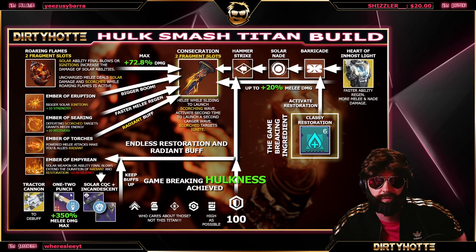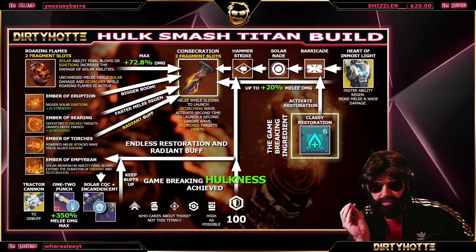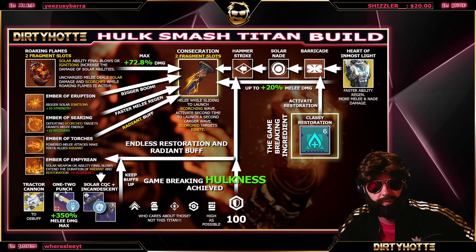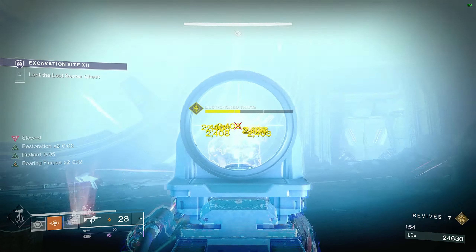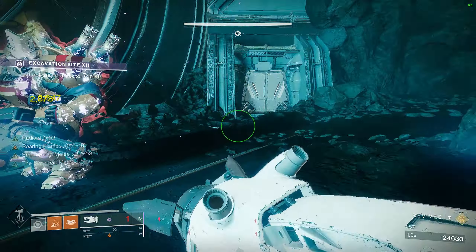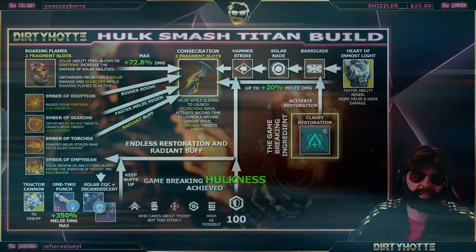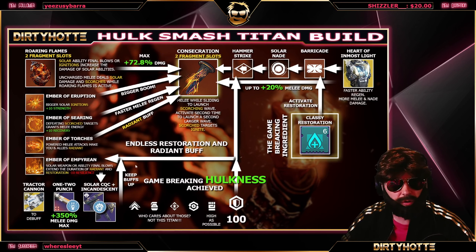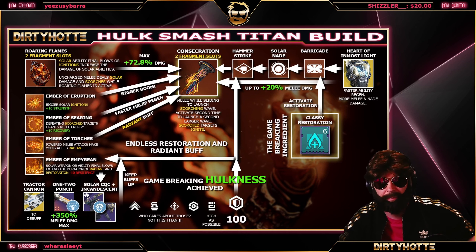One-Two Punch does still work if you use Hammer Strike — if you're quick with your slide into the second melee wave you can get that damage buff. However, it's a very small time window because of the double melee from the slide, so timing must be perfect. If you don't have the timing perfect, use the Tractor Cannon to add a debuff — but that only really makes sense if you're solo, since in a team someone else handles the debuffing.